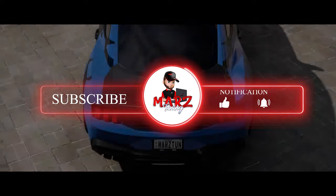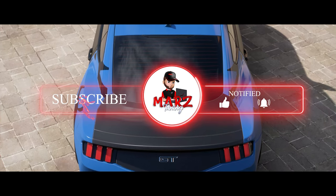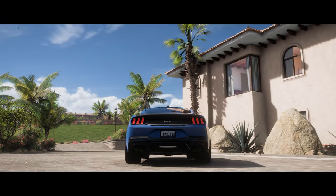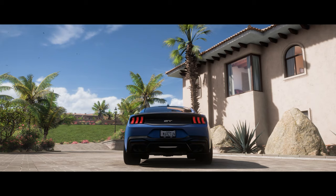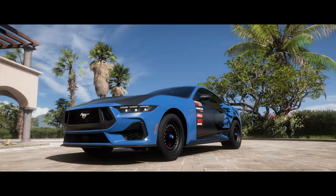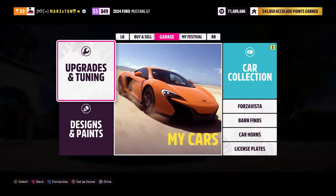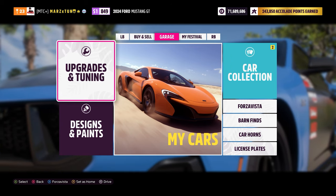As you guys see in the background, we got carbon fiber everywhere — the trunk, the doors, the hood. Did a really nice paint job here. I'm going to give this paint job to everybody so that they can have the carbon paint jobs as well, making it a really nice, proper drag-looking vehicle. Here's the 2024 Mustang GT. Let's go right to the upgrades.